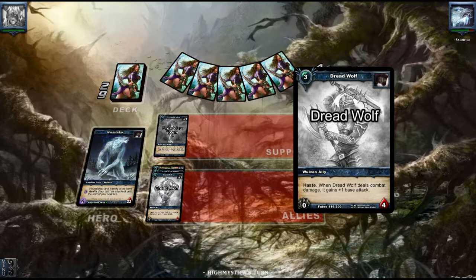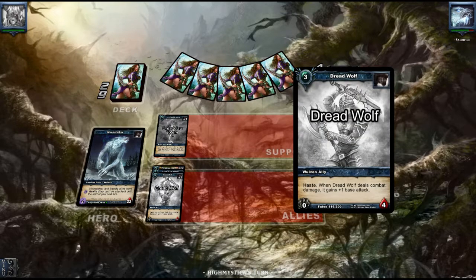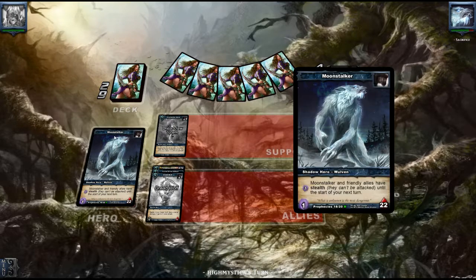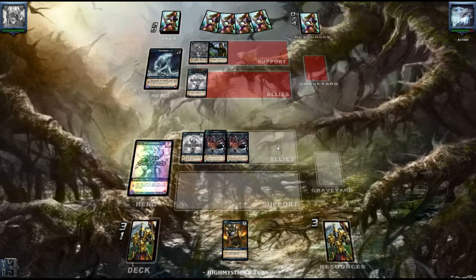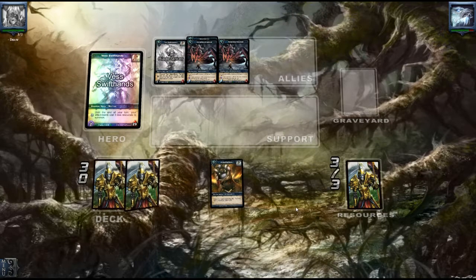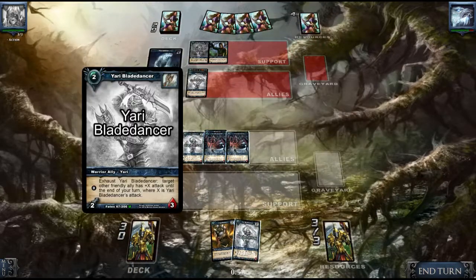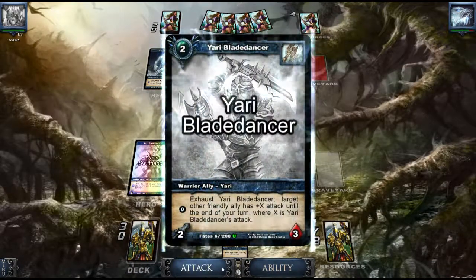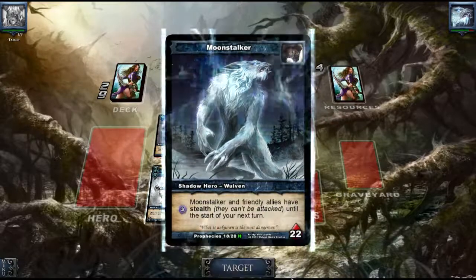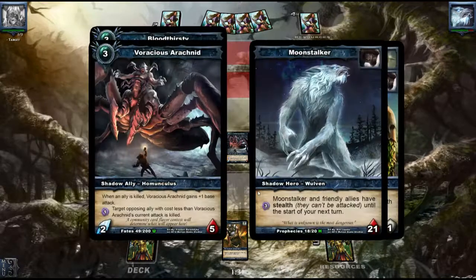I just wanted to show this off to you guys. I think it's better against a Moonstocker to drop them an ally that costs 4 resources, because I don't think they can take down their own ally that costs 4 resources — maybe they can, maybe they can't. But we drew another Yari Blade Dancer, and since I know that Moonstocker doesn't have any mass removal, we'll just go all out.